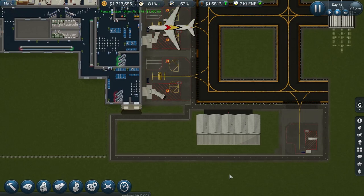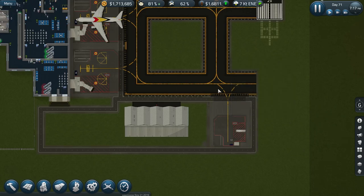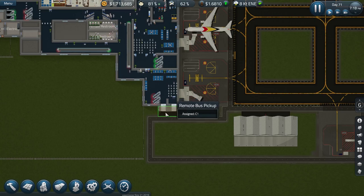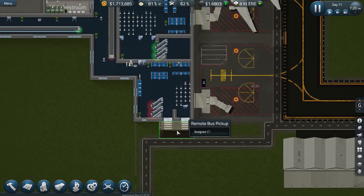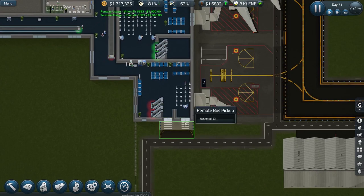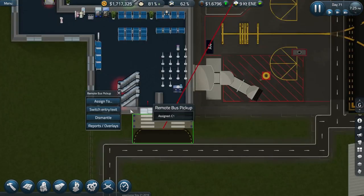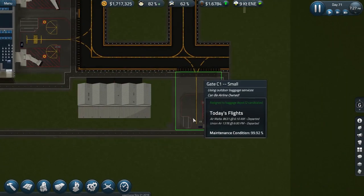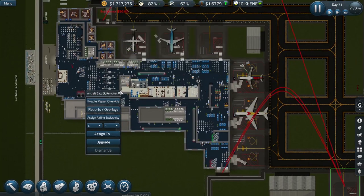So that is the remote gate in operation. The aircraft stand needs to be attached to a taxiway as normal. It needs a remote bus pickup for the apron bus, which you buy and add to a hangar. That remote bus pickup should be attached to the terminal building and have doorways — either one or two — and obviously a gate agent desk to manage the departing passengers. If you have two doors you can have separate in and out doors, and you can switch those around as suits your layout. Just like any other stand, this one can be upgraded to include a fuel port and can be assigned to a baggage system.